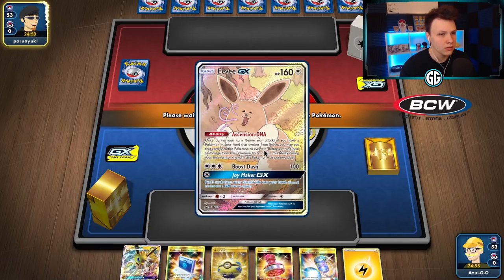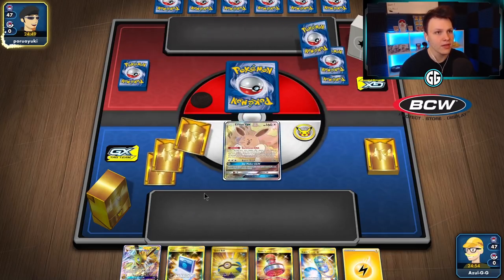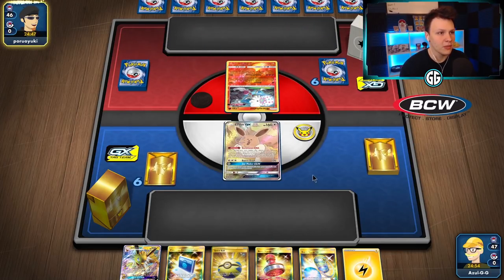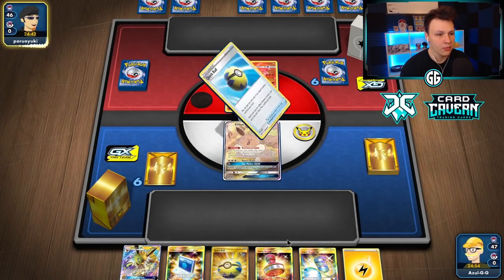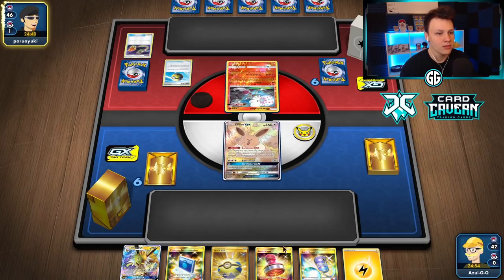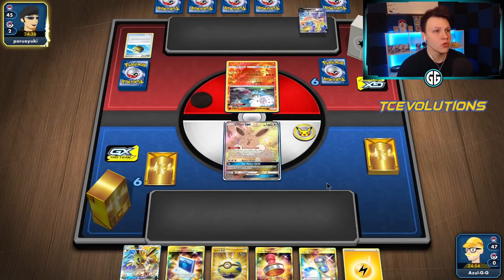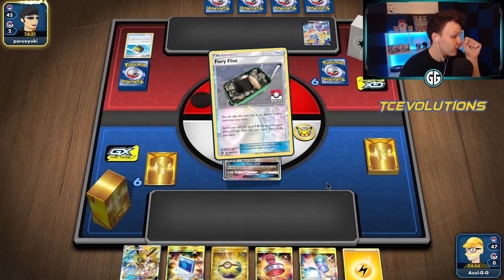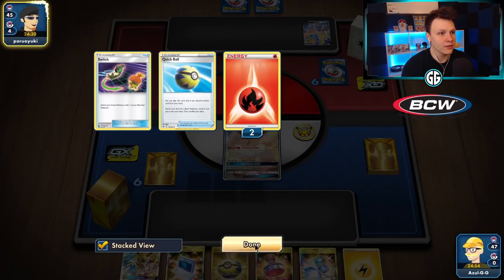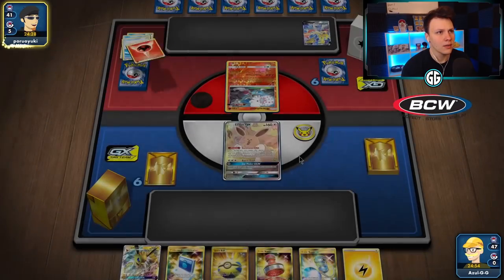Getting into game two — we opened the wrong Eevee. If we're going to start with an Eevee, we want the other one to use Follow My Tail. We're up against Blacephalon. Looks like we might have to Daddy-Change this hand off the rip. Stamp would be really good against Blacephalon but we play two, so hopefully we get another one later. Here comes Fiery Flint from our opponent — three energy in the discard, they got rid of a Switch. Now Intrepid Sword after the attachment.